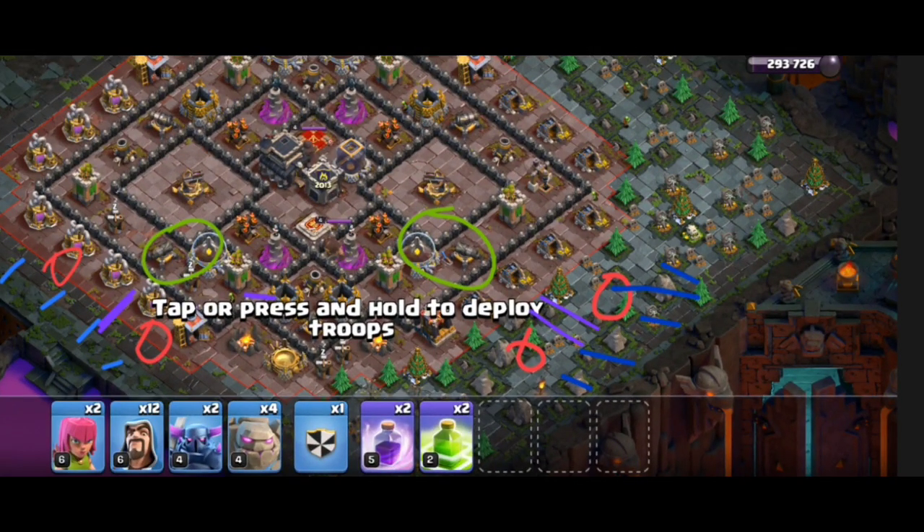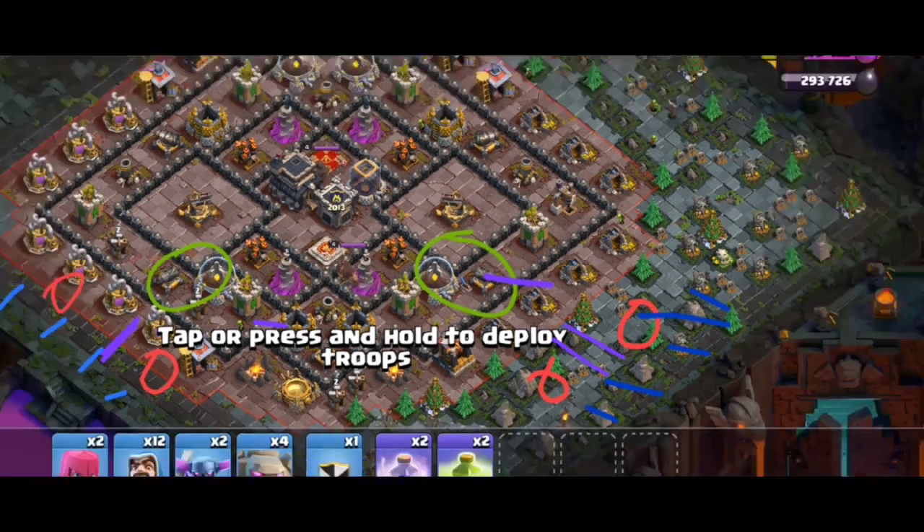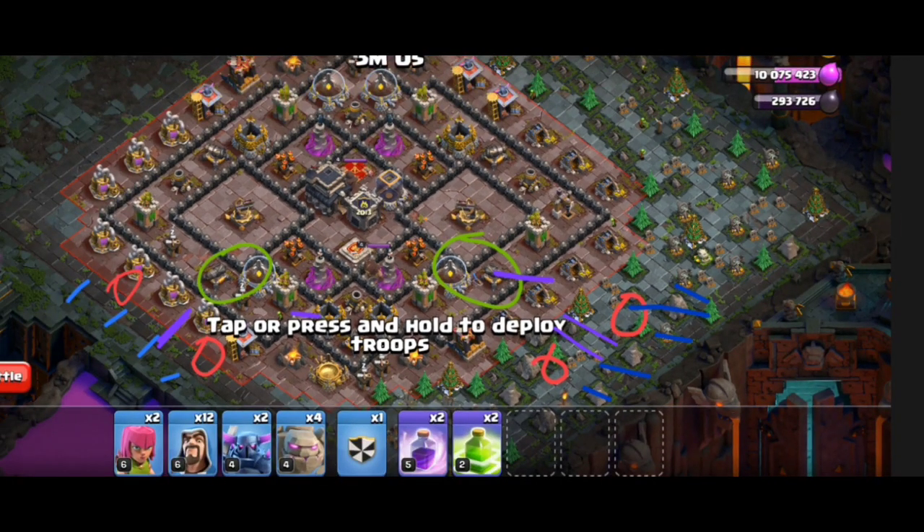We have to use Rice Pell. We have to attack on the other side. We have to use Rice Pell. We have to start with this base.